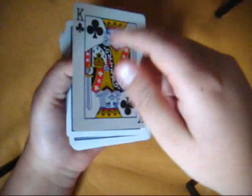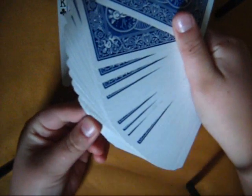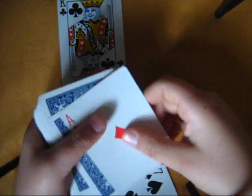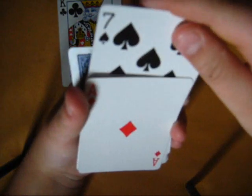So now we'll need the top card as your card. The King of Clubs is now your card. So now we're going to find the cards out — we need you to pick two more cards. So your two cards now are the Ace of Diamonds and the Seven of Spades, as you can see there.